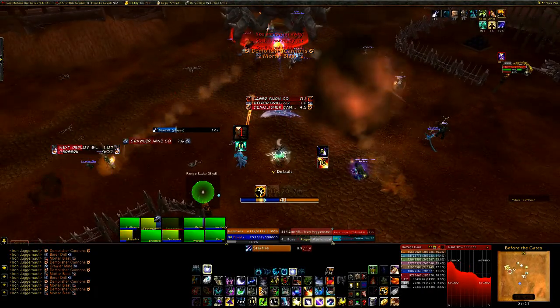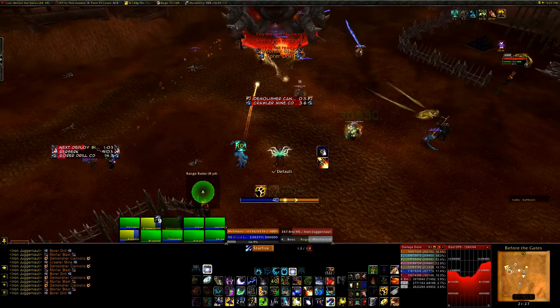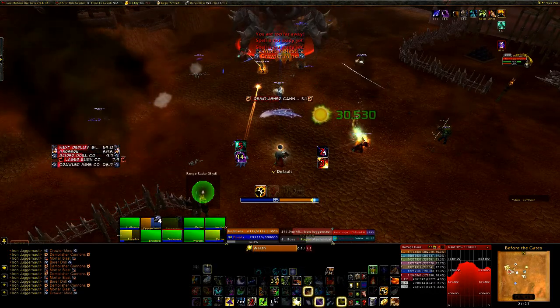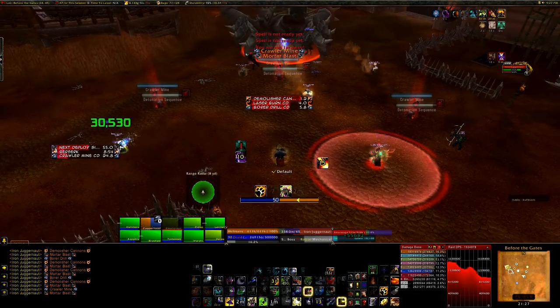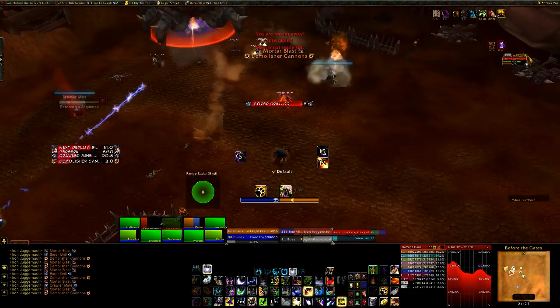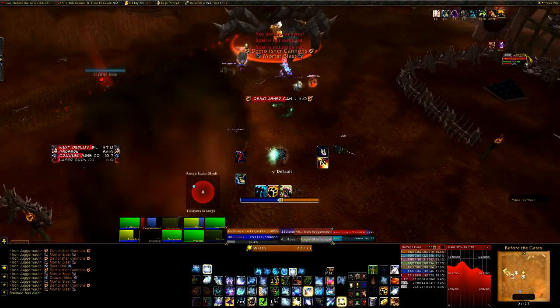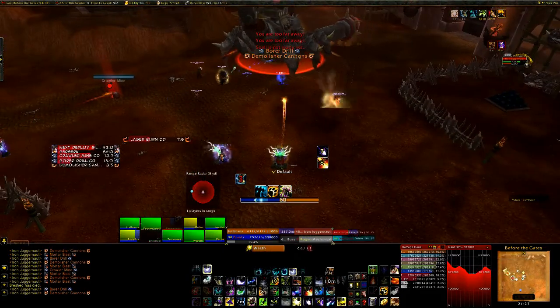Crawler Mines — this is the most important ability in this phase. He will throw three mines around the field and they will start ticking. They all have the same amount of time before they explode, and if they do, each one inflicts 300k physical damage to everyone in the raid — that's almost a million damage total, so everyone's dead. However, you can jump on a mine, and instead of the entire raid taking 300k damage, you will take 1.2 million physical damage yourself.